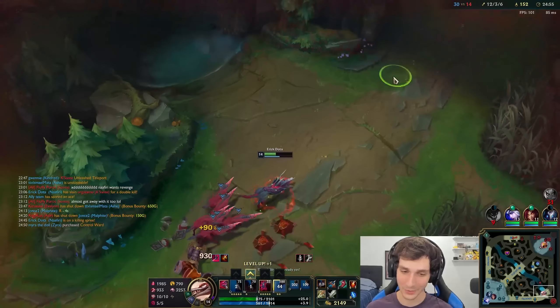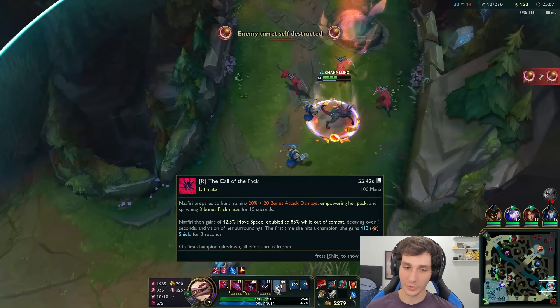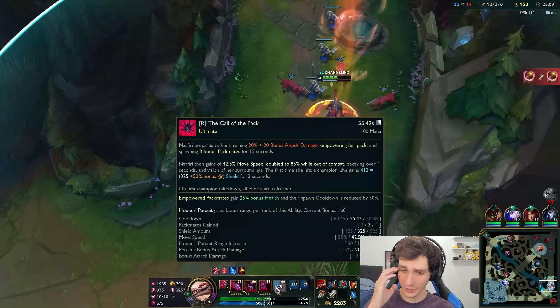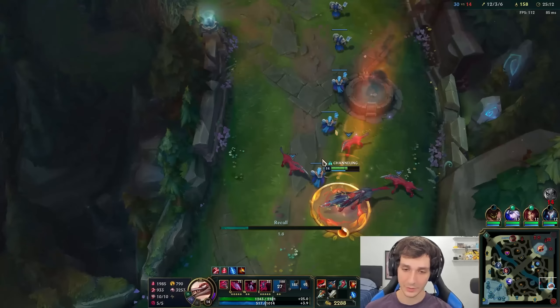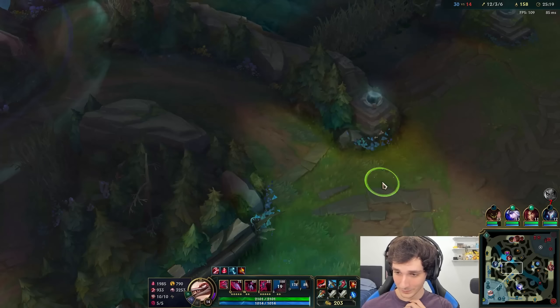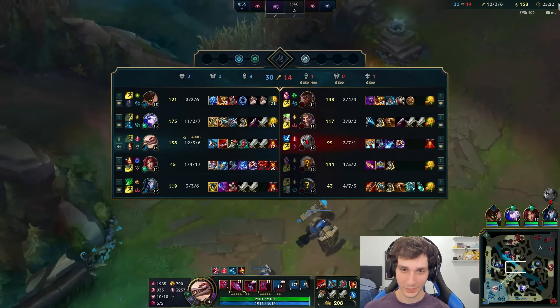Look at my little pack of doggos. Imagine this plus a Baron minion wave. My ult cooldown is pretty low — 55 seconds is very, very low. Let's finish our Serylda's and then probably get an Edge of Night. Edge of Night is a good option for survivability.